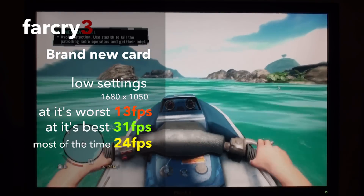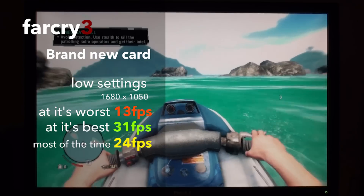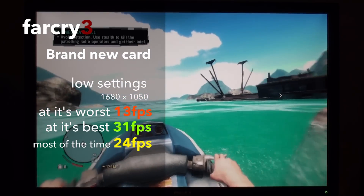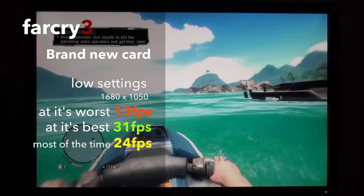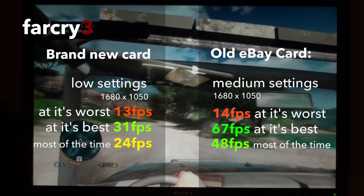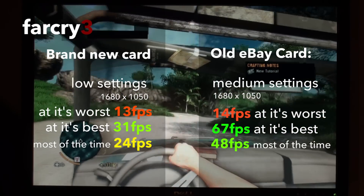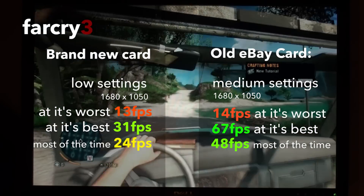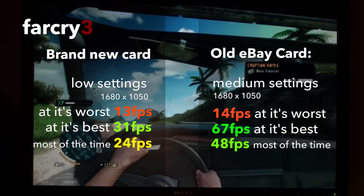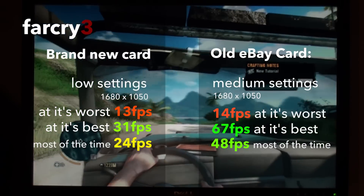Jumping into the benchmarks in Far Cry 3, the new card managed a fairly unimpressive 31fps at its best and 15 at its worst, mostly staying around 24fps, all on the lower settings. With our older card we were able to crank it up to medium settings and get a maximum of 67fps, with 14fps at its worst and a perfectly playable 48fps for a majority of the time.